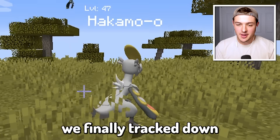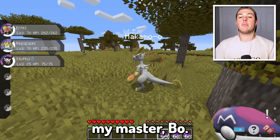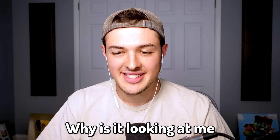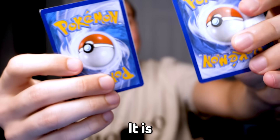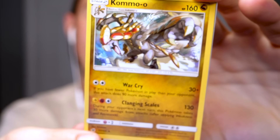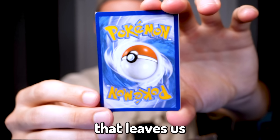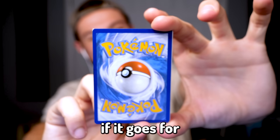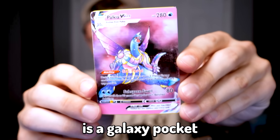The next Pokémon in the pack is a Hakamo-o — this is actually a really good Pokémon, so I'm super excited. After some time, we finally track down the Hakamo-o. Get inside of my Master Ball. The next card is Kommo-o, the evolution of the last Pokémon we just caught. Since it's technically a duplicate, let's go ahead and get rid of that. And that leaves us to the last Pokémon.